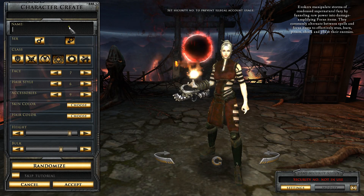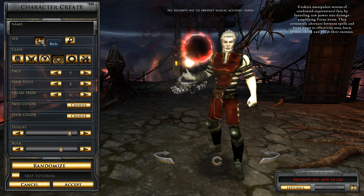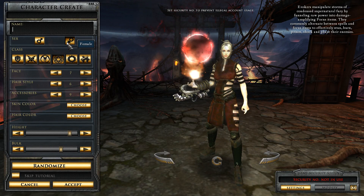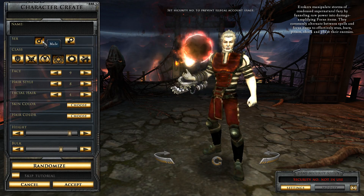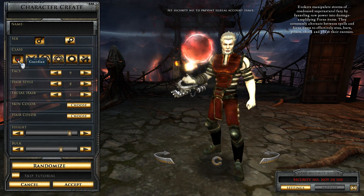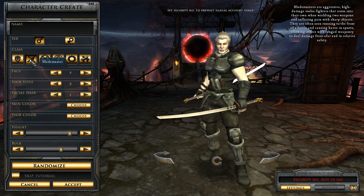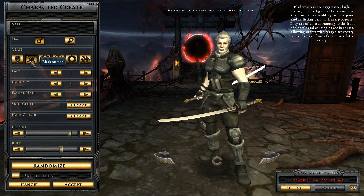Now, you've got your name here. You can choose male or female — I usually go with female, but you can always go with male. You've got different classes. You've got Guardian, as you can see, Sword and Shield. Blademaster — two swords or two types of melee weapons, usually.